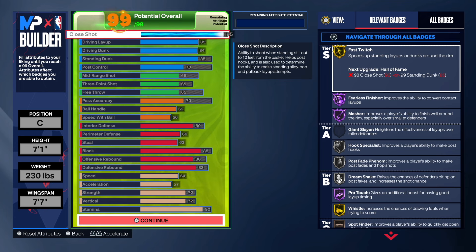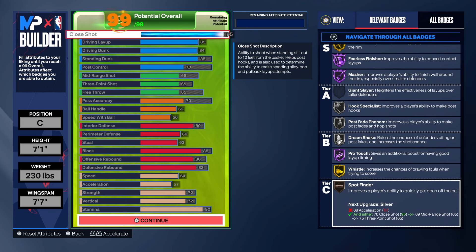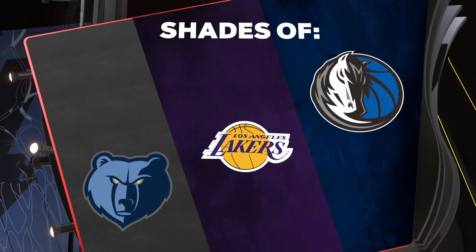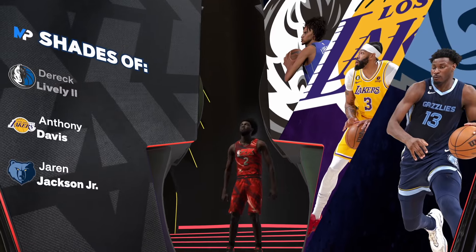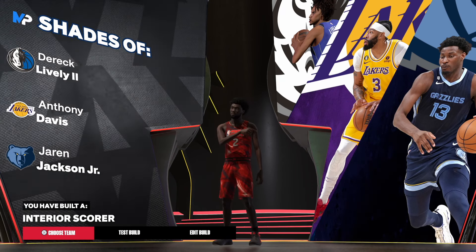He had a close shot of 95 so I wanted to make sure I got that. Look at this — 95 gives you Fearless on Hall of Fame, Master Hall of Fame, Hook Specialist, Post Fade Phenom, Whistle on gold, Fast Twitch — insane badges. And from the thumbnail you do get Shades of Eric Lively number one. We hit Eric Lively right here and get an interior school badge. Let me know what y'all think about this build — until next time, much love.